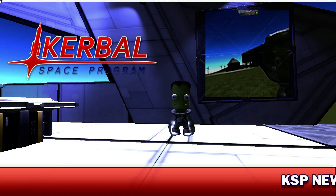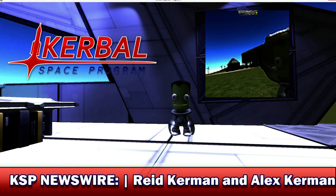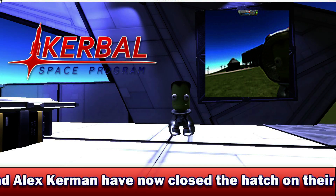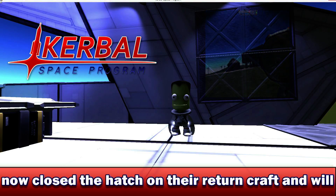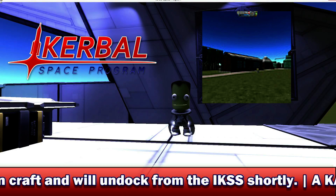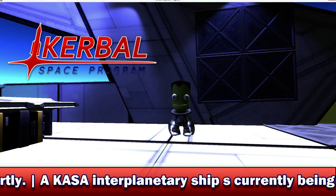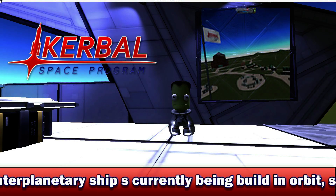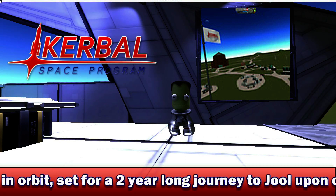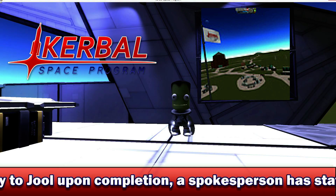Moving on to the next image, we have the same Kerbal taking a selfie. This time it looks to be what I think might be a section of the R&D facility, perhaps. You can see a bunch of tankers here and they look pretty cool. Skipping ahead a couple of images, we go to what looks like another shot of the R&D facility, which is all very cool. You can see the VAB off in the distance there as well. Looking at an aerial shot of the space center, there are a lot more dirt pathways connecting all the different facilities, adding to the basicness that you start off with.